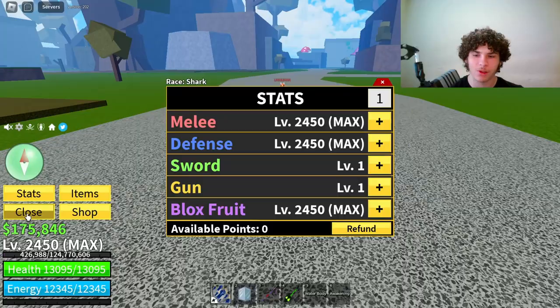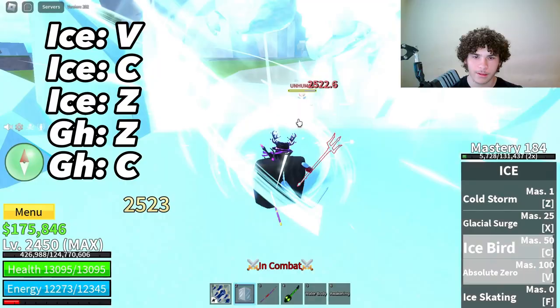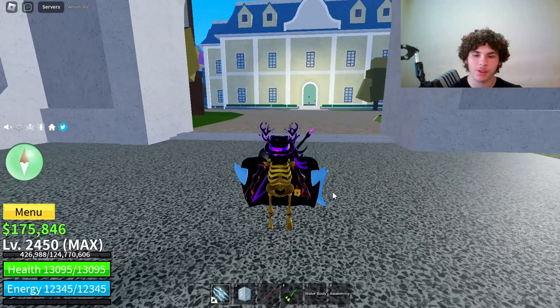Here are my stats: I have max melee, defense, and blocks roots. Keep in mind the combo will be up on the screen. Here's the combo — bam bam bam bam — and then you can also hit the C ability at the end. Let's move on to the next combo.